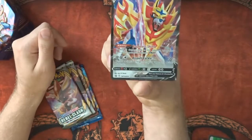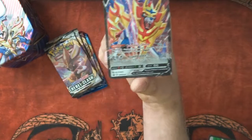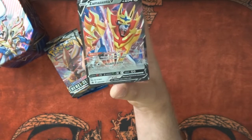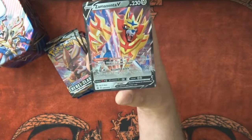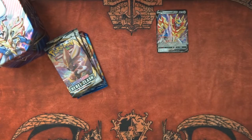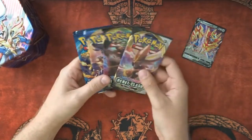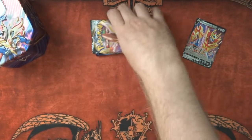Zamazenta — I think it's a card that is only going to be getting better. As much as Rebel Clash has all of its V-MAXes, and obviously Sword and Shield, as more Sword and Shield sets come out this is a card that's only going to get better, bringing all damage done to it. Our packs today: one Evolutions, one Sword and Shield, two Rebel Clash — that's the order of the day.